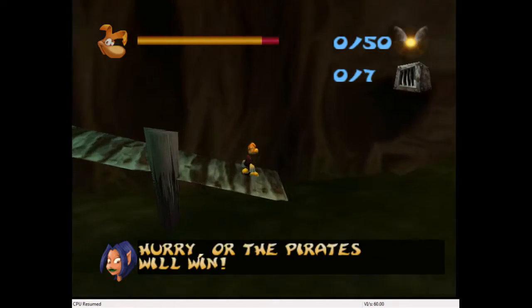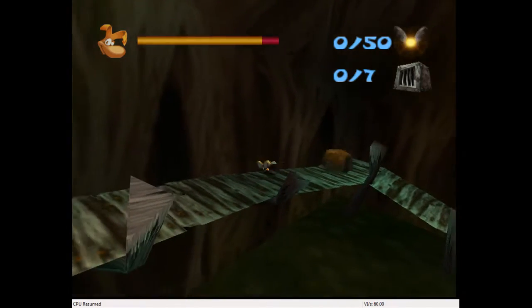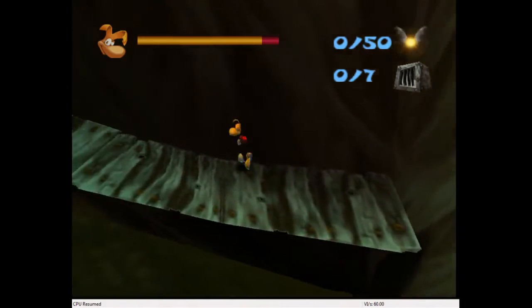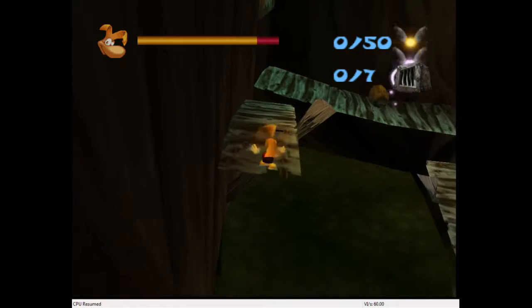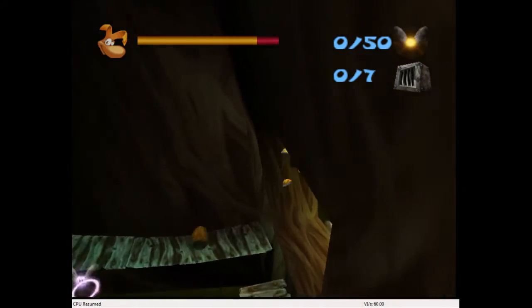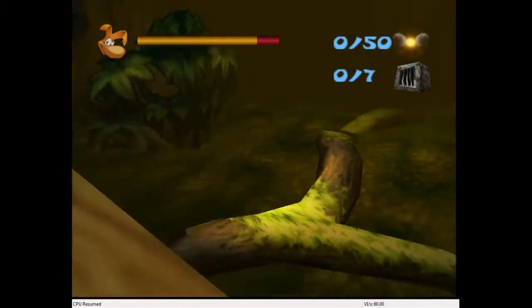I want to try something, just for... never mind, there'd be no way. I was gonna see if I could jump to that branch, but you're definitely not supposed to. Oh, get back. Come on, okay. Oh wait, yeah, okay. You do totally... okay.